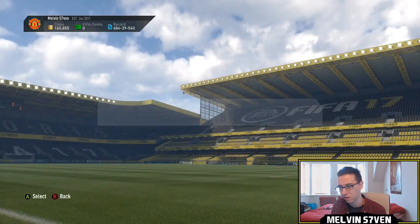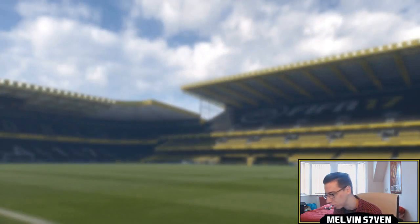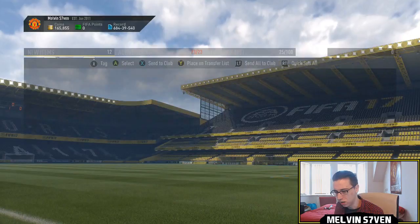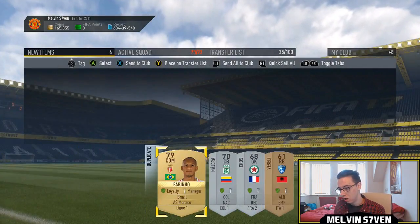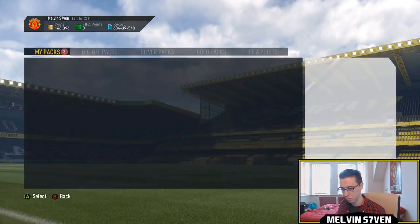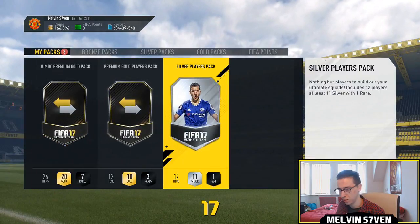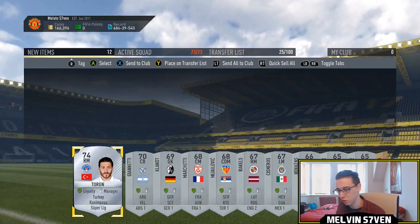We'll open the packs — not really expecting anything. There's an old players pack which is a mixture of bronze, silver, and gold; I'll just store that in the club. We do get a rare Leicester player, but not anyone relevant, so discard and move on.